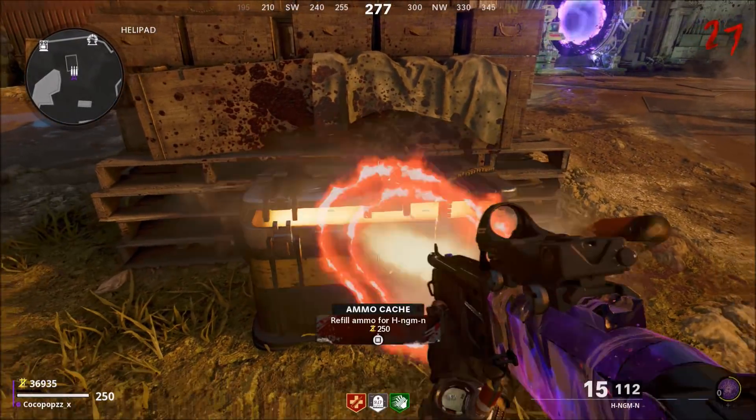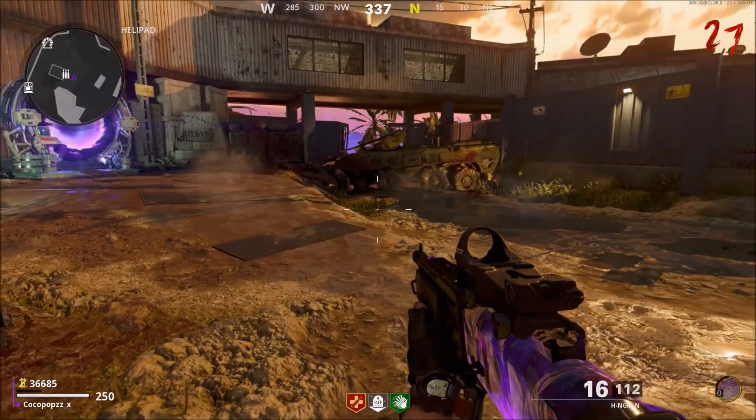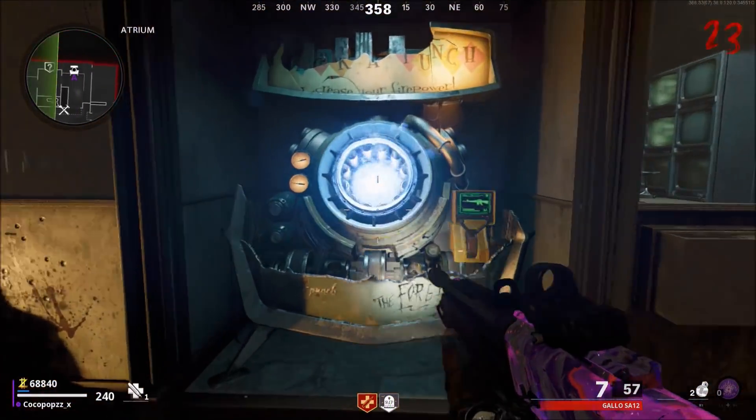What we're going to be showing you in this video here is how to buy Pack-a-Punched ammo back from the ammo crate for only 250. It's not going to be useful for the high rounds but it's going to be super useful for the lower rounds.